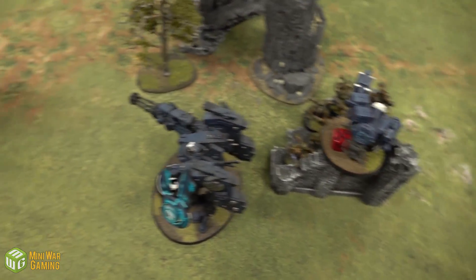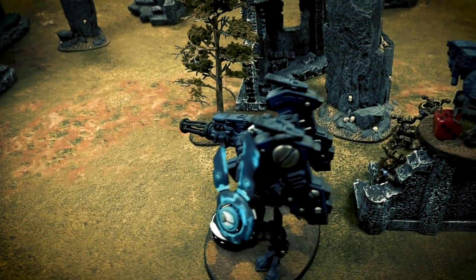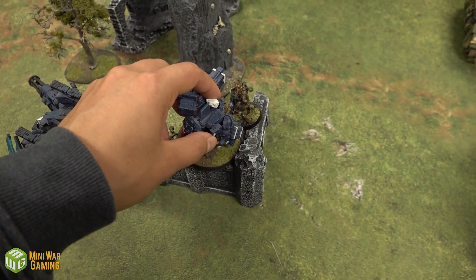Morale phase: Chaos Space Marines lost four guys — roll a dice, five-six, lose more. Tau Turn 3 begins. Dave's Riptide disengages from combat.